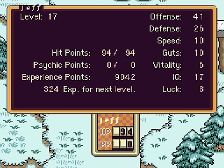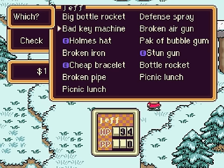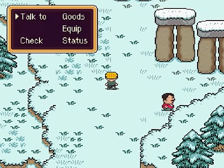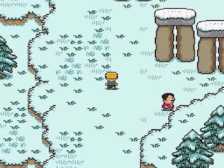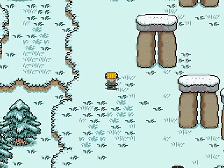I got Jeff to level 17, and it did not take very long, because the Cave Boys give a nice amount of experience. They also give you picnic lunches whenever you win, every time, which is very convenient. Let's take a look at Jeff's IQ — 17 is pretty high. That should help him fix some items.